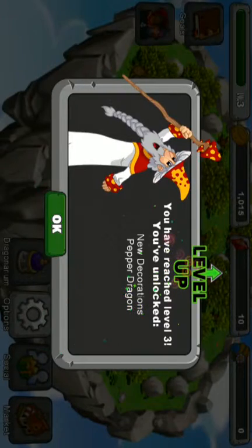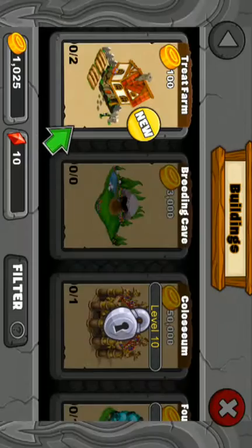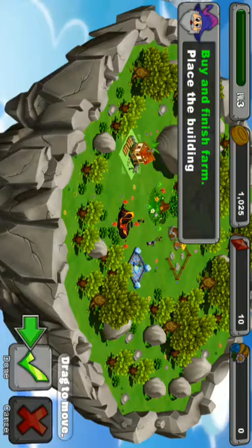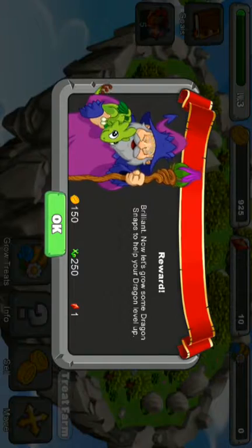Yay, we're level 3! We have a new Pepper Dragon. Open the market — let's build a farm. That's it, let's build a farm. Farm equation. Looks good! Now let's grow some dragon snacks to let your dragon level up.